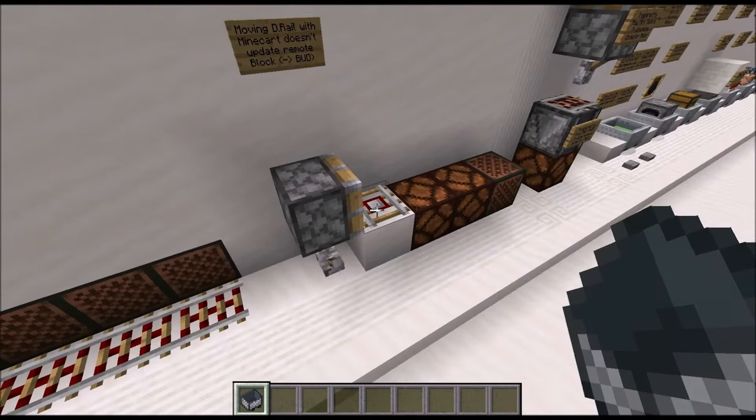Now let's talk about observer and BUD interaction. The interaction is pretty simple — basically all active rail types and T-junctions for the normal rail type can trigger both. The only slightly special case is if you have a detector rail and you place a minecart on top of it: it will power the surroundings and thus the block update detector won't really work as a BUD anymore, but it technically is still a trigger for a block update detector.